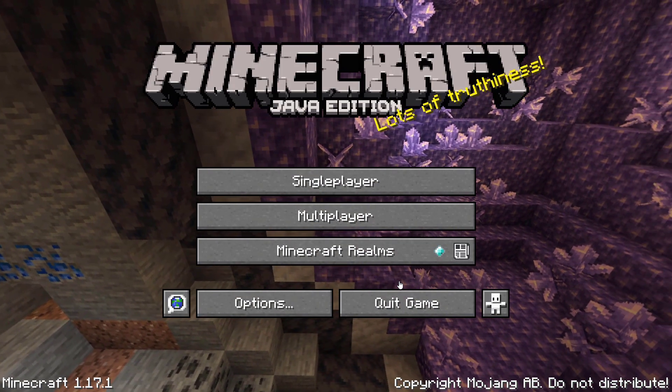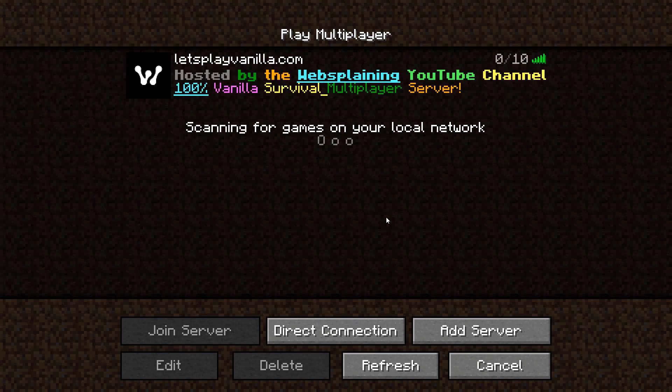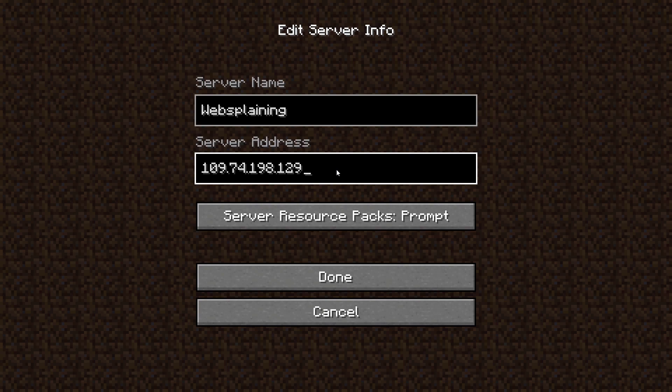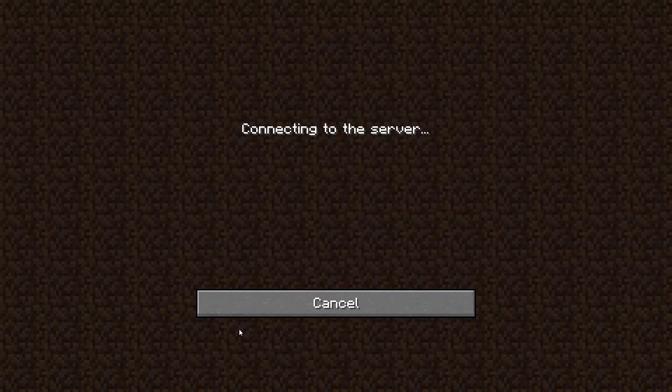On the Minecraft Java Edition home screen, left click on multiplayer. You'll now see a list of all the multiplayer servers you have added. Navigate to the bottom right-hand corner and left click on add server. Under server name give your server a name — I'm going to call mine websplaining. For the server address, paste in the IP address that we copied from our Linode server list. Once done, left click on done. Minecraft will ping our server and add it to the multiplayer server list — the websplaining server has now been added, and I'm going to be the first person on it. Left click on the server to select it, then left click on join server.